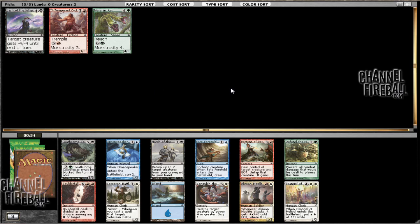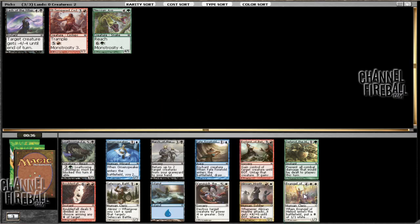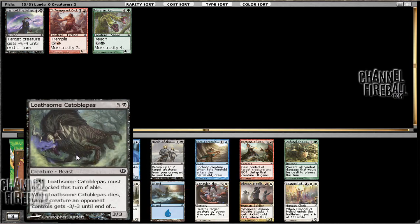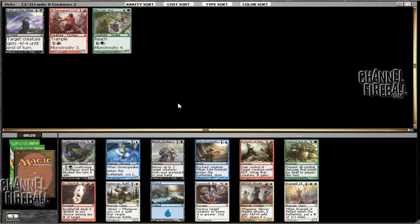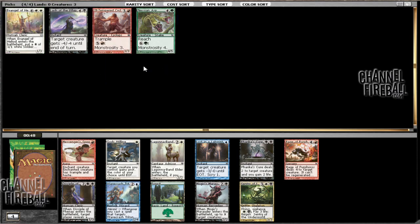Now in this pack you can see that there is unfortunately not much green, but there is white still. Given that white is open, there's Vanquish the Foul, which is pretty expensive, restrictive, and slow. There's also an Evangel. I'm not really too fond of either of those. If we want to stay out of white for the moment, we can take a Marsh of the Returned or a Loathsome Catoblepas. I think it would be good to take one of the non-blue cards, because blue seems like it's a bit of a trap. We're going to go ahead and take the Evangel, just because white seems like it's pretty open, and if it is, the Evangel ends up making a lot of tokens, so hopefully it can actually do something.